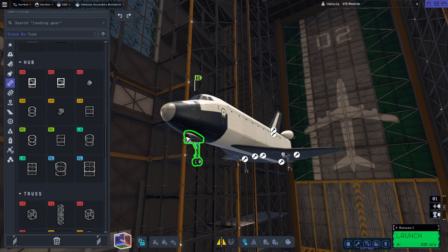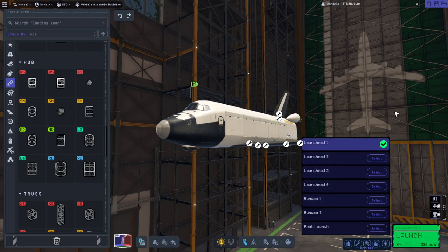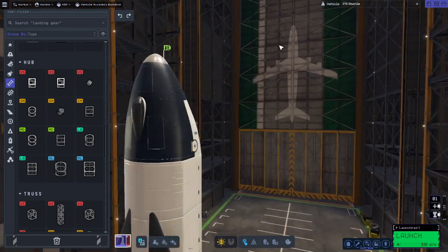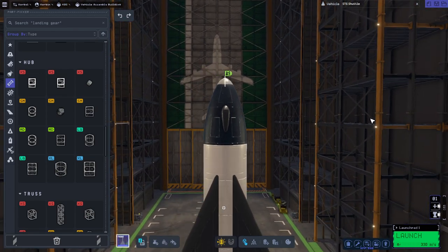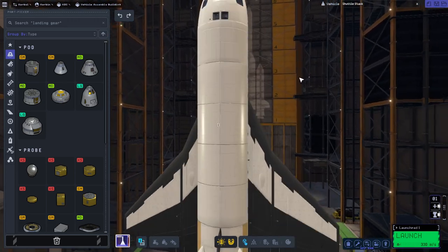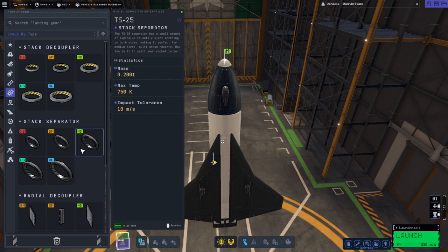Now I'm going to tuck the gear in and change orientation. Going to workspace and hopefully when I select launchpad it'll stay that way. We are now in this orientation - unfortunately it's still going in plane mode which is side to side. I'm going to save it as 'shuttle stack' and go out of the VAB and come back in to get the orientation right. Now when I hold the middle mouse button it goes like this, so that's the orientation we want.